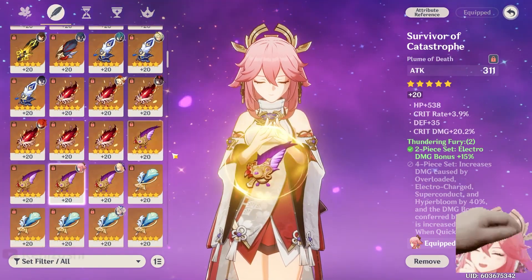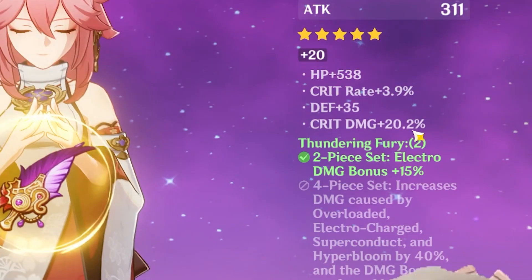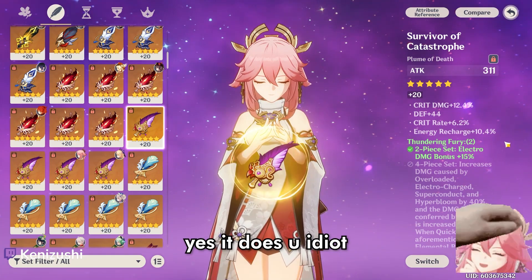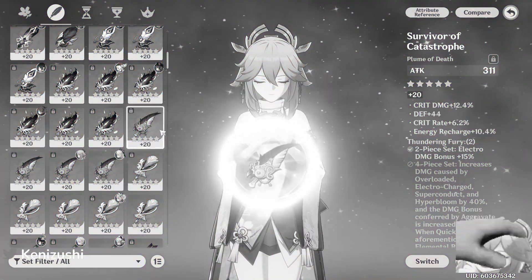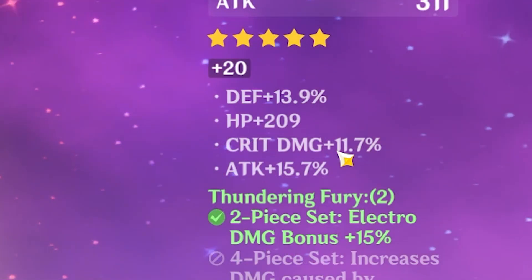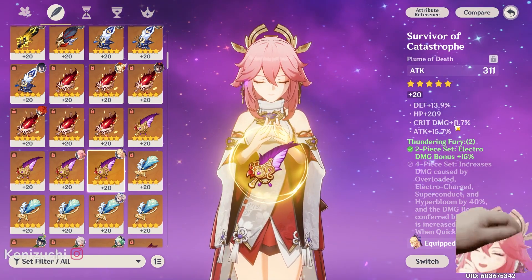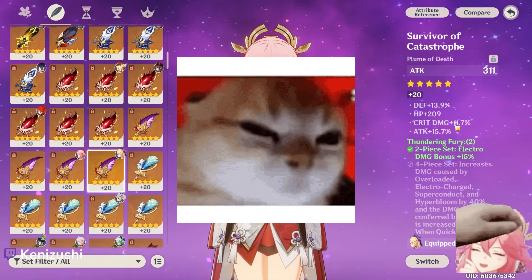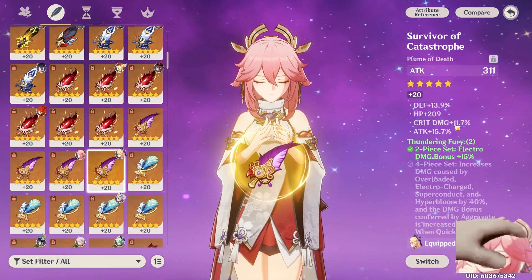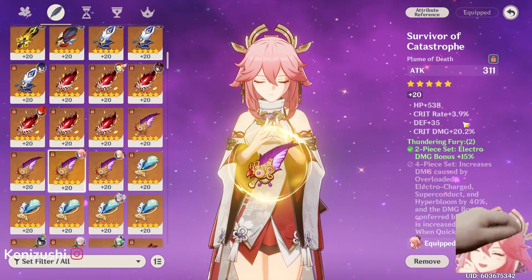I'm basically making flat feathers. Look at this piece — it's not bad, but why does it have HP and defense? It doesn't help my Yaimiko do more damage. And then this feather — oh my god — this was the feather I'd been using on my Yaimiko when she was first released. It was so sad. I was farming Thundering Fury for so long, but this was the feather I had to stick with for over four months until I found a better one.